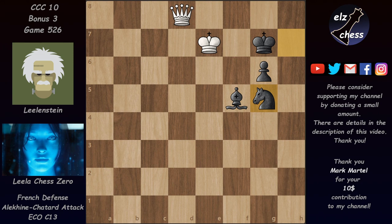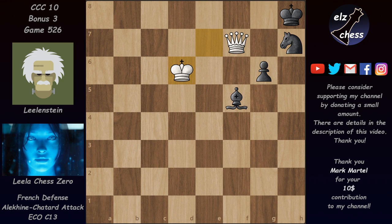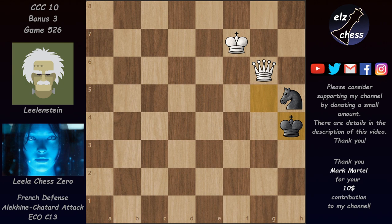Queen d4 check, king g8, queen f6 — the queen is now restricting the black king. After knight h7, queen f7 check — and after king h8, black is actually in zugzwang after king d6. Black doesn't have moves: the king can't move, the knight can't go to f8 or g5 without being lost, the pawn can't move. So the bishop is forced to move — it's separated from the king and the pawn and is now very vulnerable. Lila can win it after a series of checks — after queen b6 check the bishop gets lost. Knight f6, king e7 — the same will happen with the knight: Lila restricts the king, puts it in zugzwang, and wins another pawn.